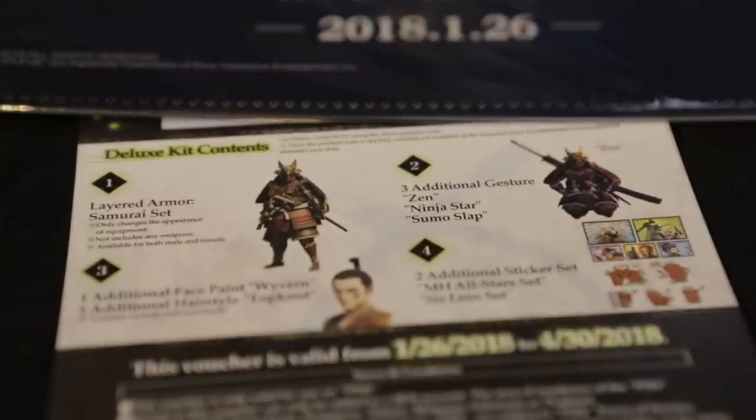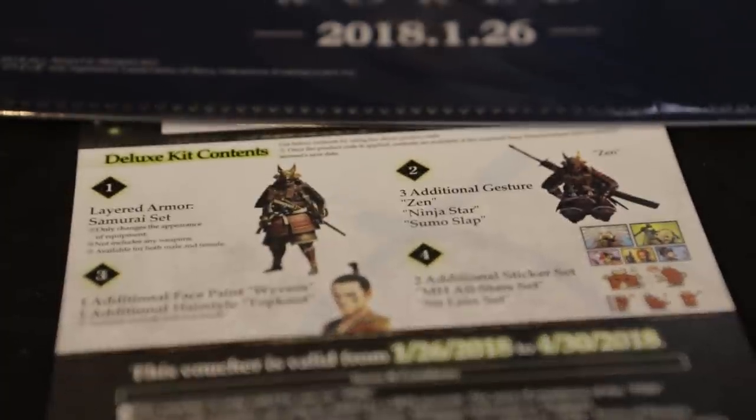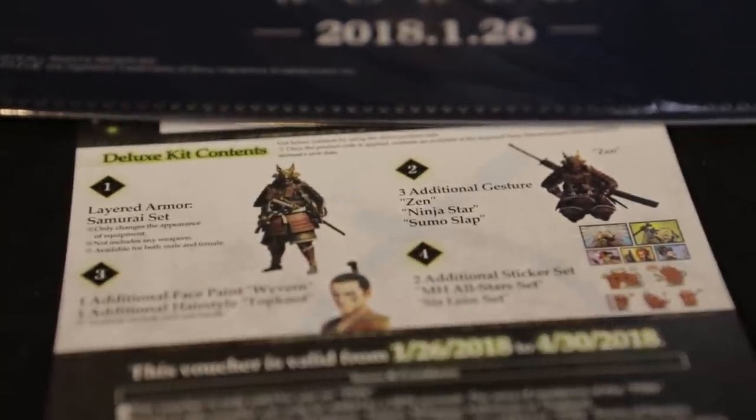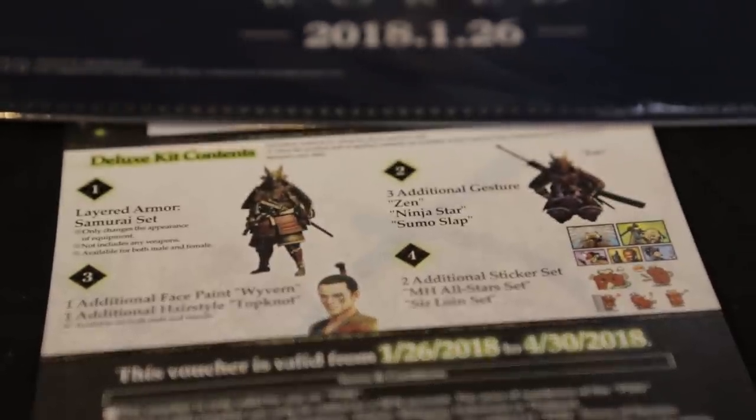From the code itself you can see it includes the layered armor samurai set, additional face paint, additional hairstyle top knot, and you also get some stickers and some gestures. Don't worry — if you guys ask me enough in the comments, I'll show you the code. It's fine. No, next up...